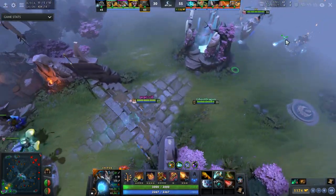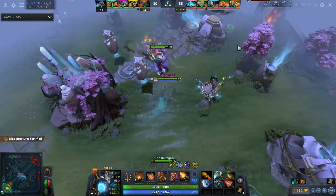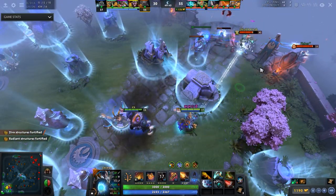Radiant's middle power is being attacked. Dire has fortified its structures. Radiant structures have been torn down.